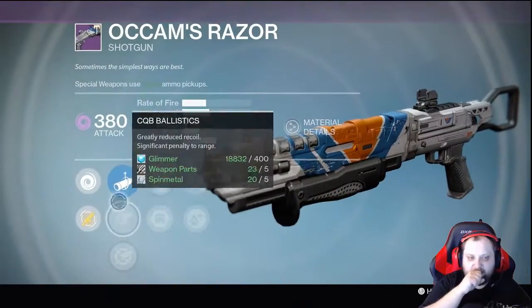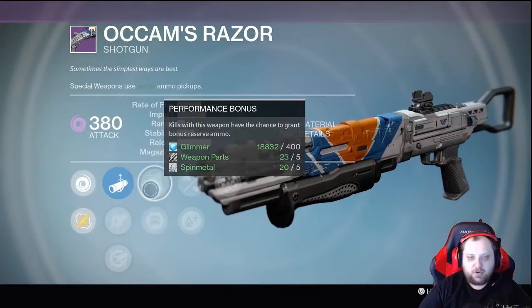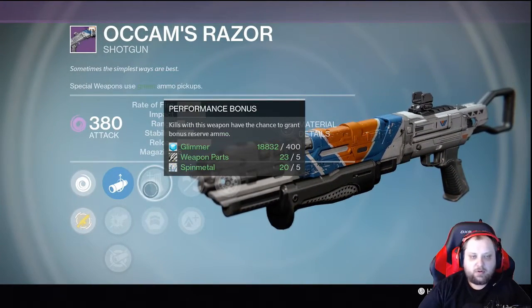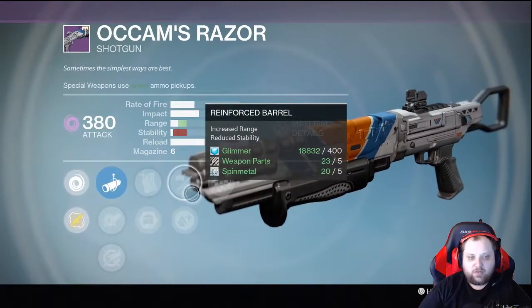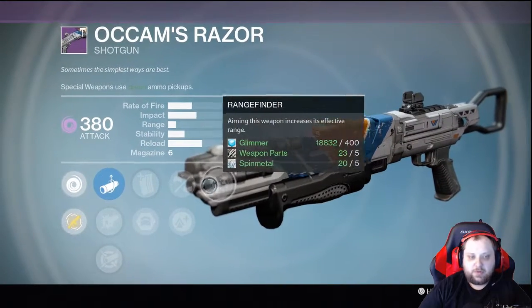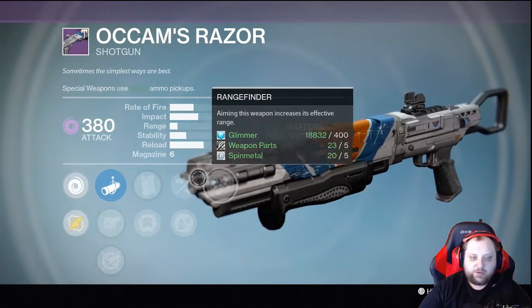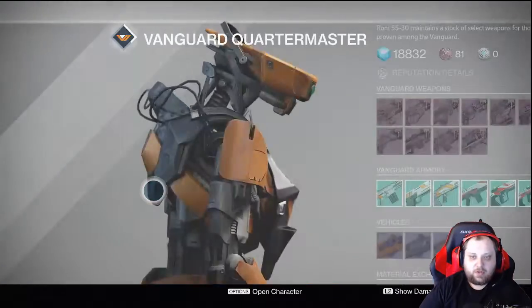Linear, CQB, Aggressive — all right. Performance, Army of One, Reinforced — Rifle Barrel would be better for stability. Rangefinder — if this is right for burial, maybe Clown Cartridge, maybe — but in this state, no dice.